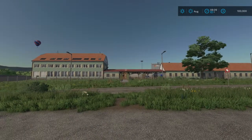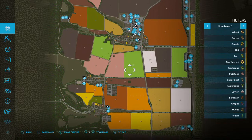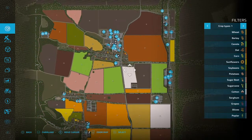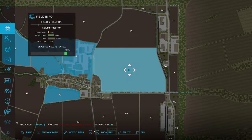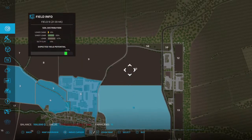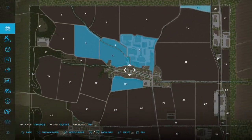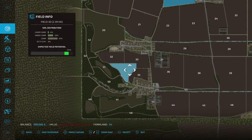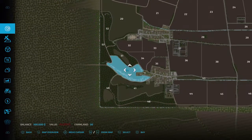I do have precision farming turned on so we can maybe see some other things. Here in the PDA, let's take a look. We've got some pretty large fields - like Field 9 up here, which is actually Field 11, valued at 1.4 million dollars. There's a little piece here at Field 58 for $56,000, Field 34 down here for $160,000, and some forestry area for $221,000.